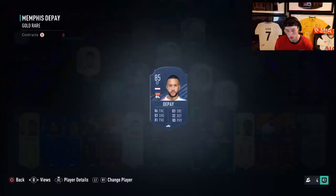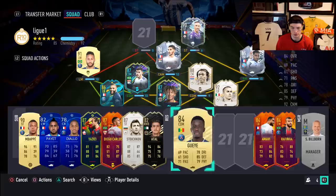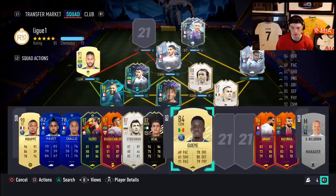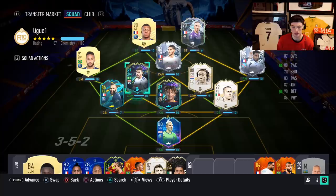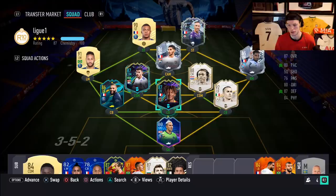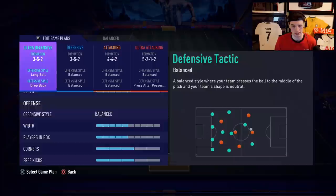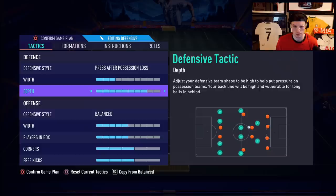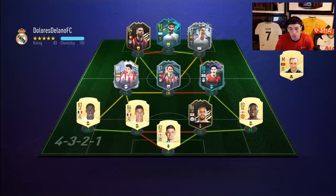Those are big players that have been released — check them out on the channel. I'm gonna put together a French team. We have Mbappe on our bench, so we're gonna put him up top. We're gonna give Todibo a shadow chemistry style, and we're gonna test Todibo in a couple of positions. First, we'll try him out as a center back to know how he feels on the ball and defensively. We're also going to set up our 3-5-2 properly, and I'll drop the tactics for you guys this week. Let's get into it — we're facing Dybala, Ronaldo, Carrasco, and Felix in the first game.